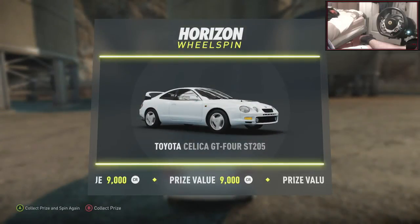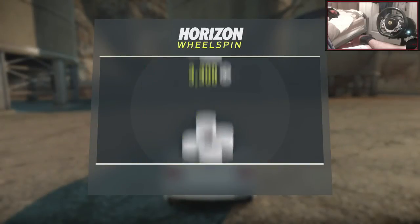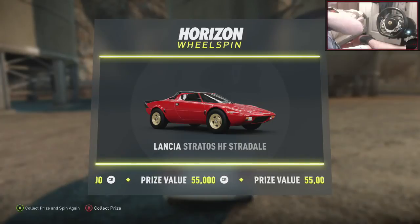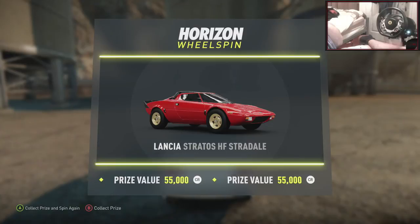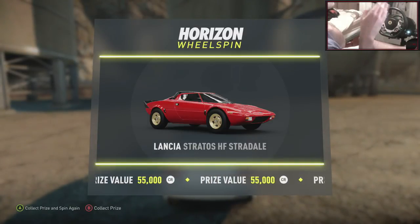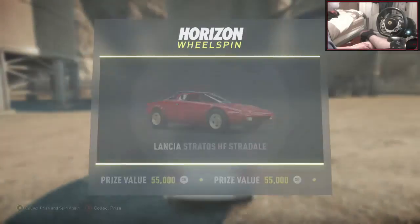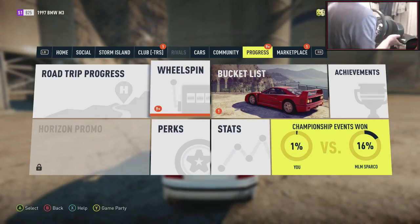Toyota Celica GT4 — that could be a very nice drift car. I do like the look of Celica GT4s; a lot of people might not agree but they are a very nice car. Lancia Stratos HF Strade — that was a very quick car on Forza 5; whenever I did B-Class grip racing I think that was always at the top. But yeah, I think that's going to do for the wheel spins this episode — we're still saying 9+, so we've still got a lot more to go which is perfect.